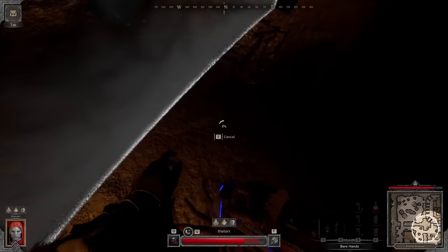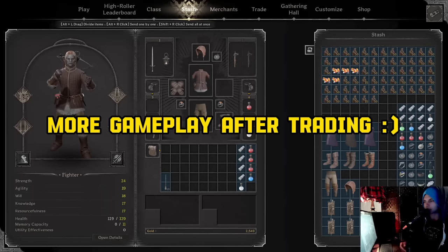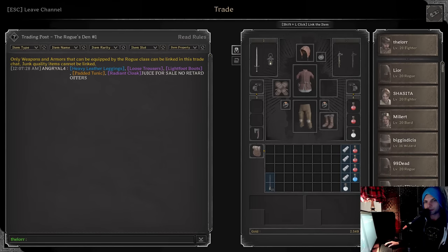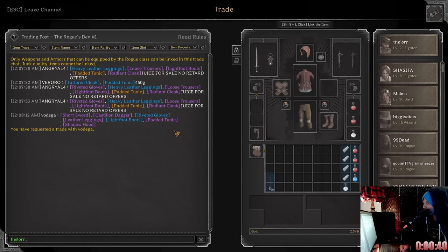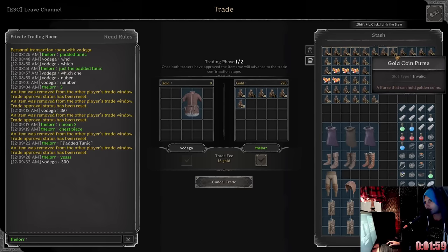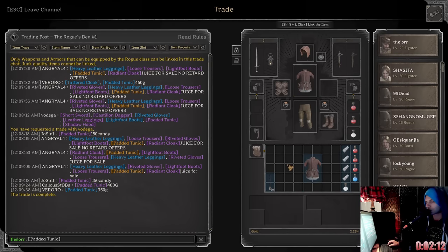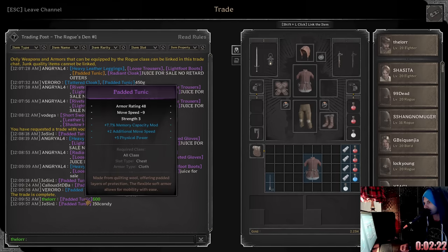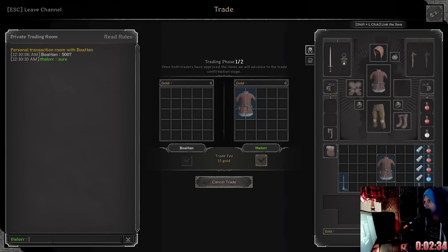I'm not making that mistake again. Alright, today we're going to be flipping padded tunics — insane profit. We're going rogue's den, padded tunic, and let me start up the timer. Now we are going to wait for an offer. 300, easy. So we got this for 300 gold, and we're going to flip it for 600. 600 gold. I know I can get it for 600, but for the sake of time let's keep it rolling.